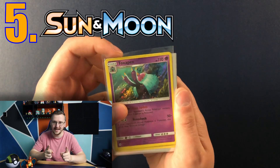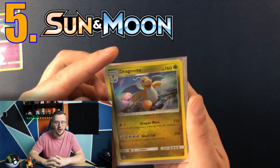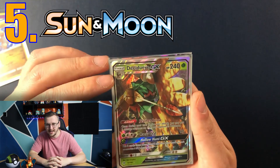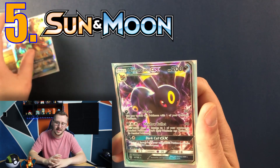Episode number 5 was Sun and Moon base set. We had 2 holo rare cards and also a Decidueye GX and Umbreon GX. That Umbreon is just amazing — I am so happy that I pulled that card.